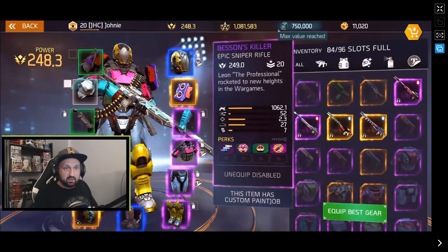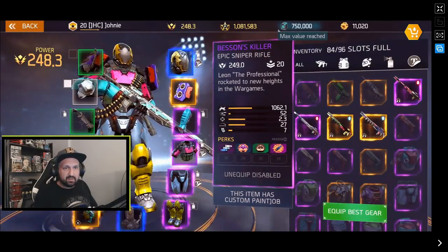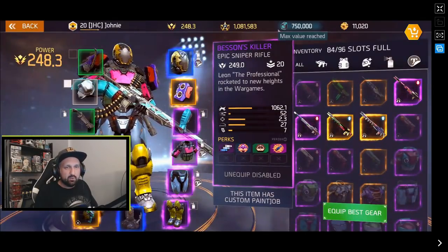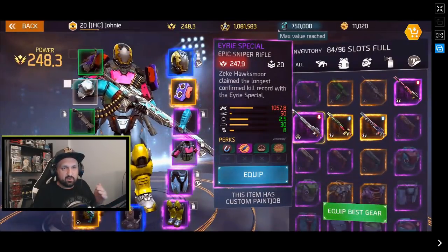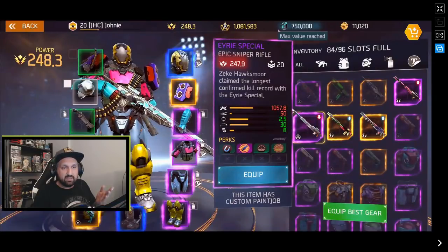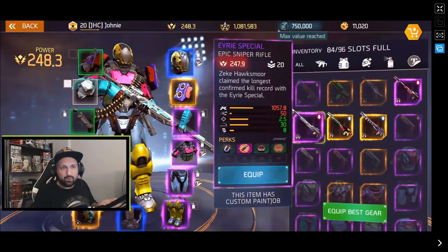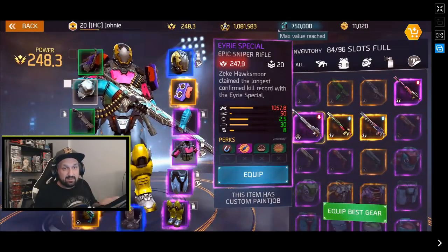I just equipped my Bassens — it's now 249 since the update. Damage is 1062, used to be 1066 at 250. It has 7 in the clip and 27 range, just three meters less than the Airy, which doesn't really make a difference. When comparing side by side, red numbers mean the Airy Special is lower. The Bassens deals more damage and has a higher fire rate, so why would you go with the Airy if it has less damage and less fire rate?